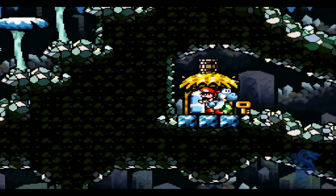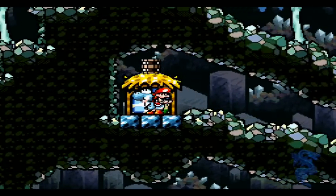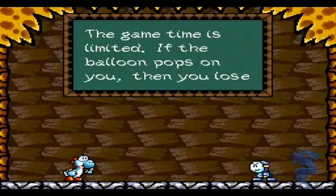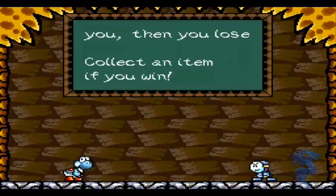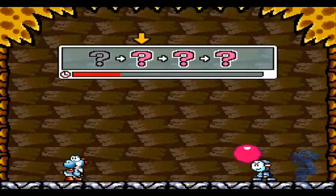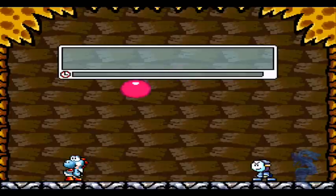Balloon throwing — or throwing balloons. The trick is to type in the combination of keys as fast as possible and get the balloon to pop on the bandit across from you. Otherwise, you'll lose.